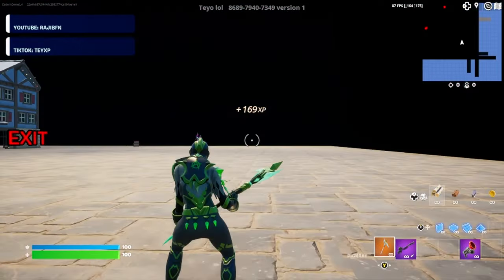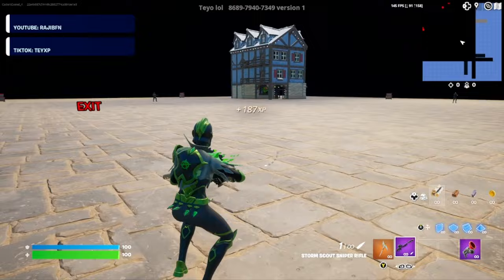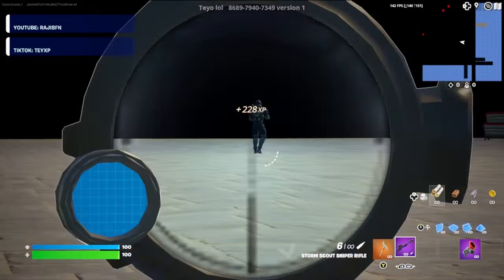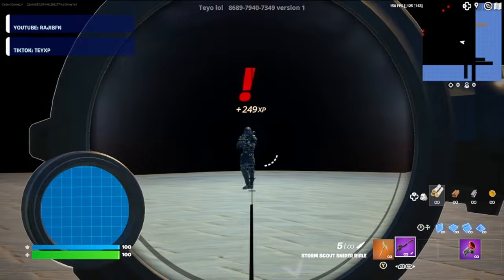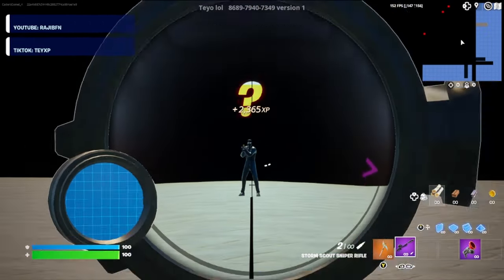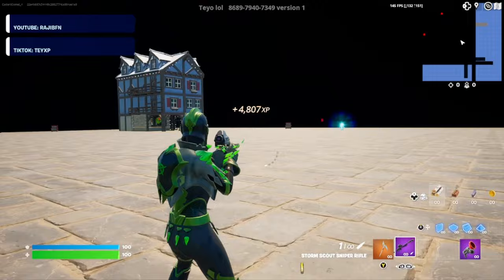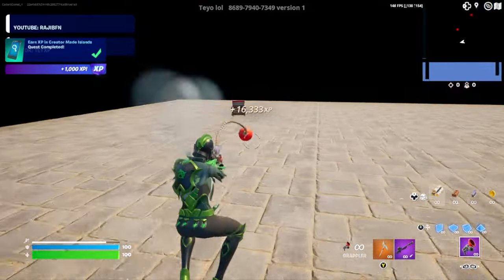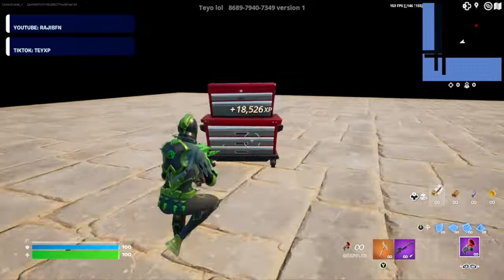Go ahead and press the secret area button and that'll bring us here to this area. If you look off in the distance you'll see two IO guards — go ahead and line it up and snipe them. Look at that, we're already at over 10,000 XP, almost at 20,000.